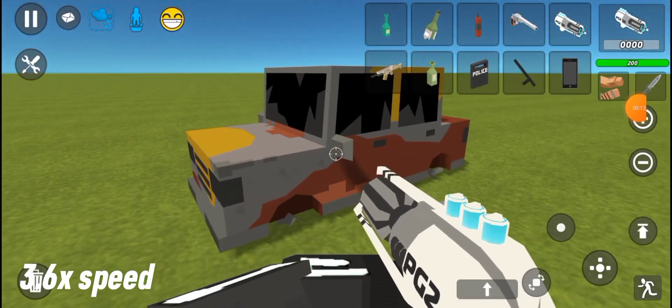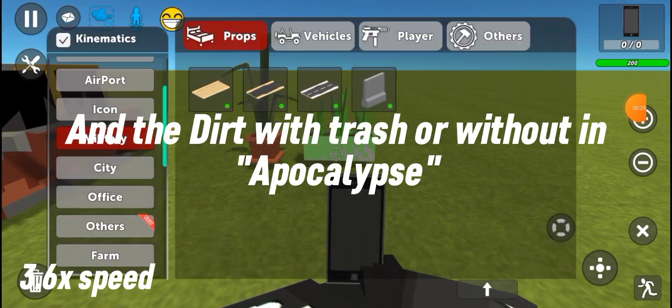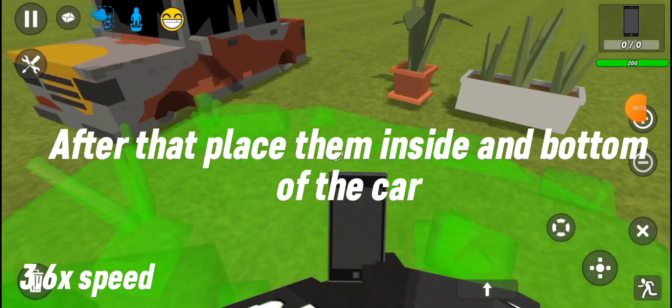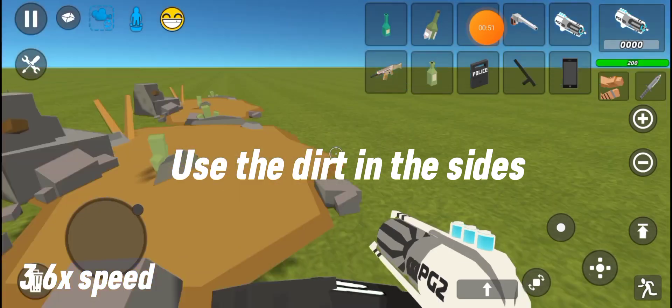You'll need a broken car or a normal one. You need the plants from office and the dirt with trash, or without — an apocalypse pack. After that, place them inside and at the bottom of the car. Use the dirt on the sides.